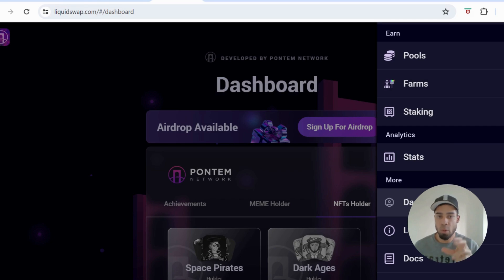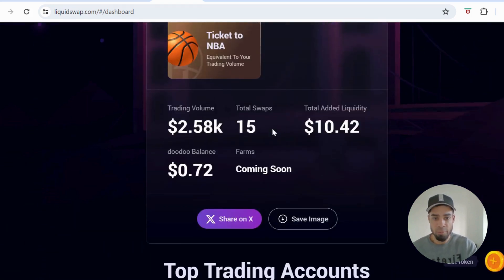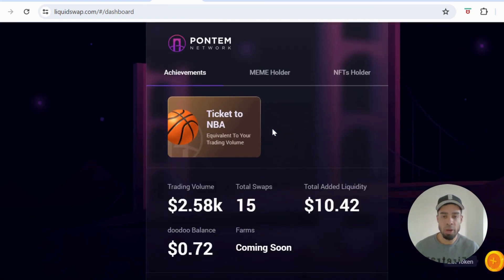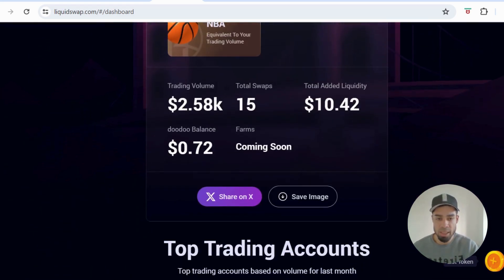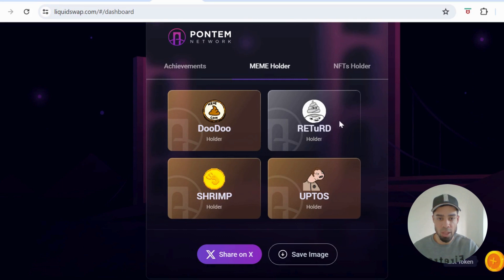Once you've done that, come over to Liquid Swap, which is a Pontum platform. If you go to the dashboard, it lays out basically what they're looking for in the metrics for this airdrop. I'm not 100% sure if you're going to need all of these or how many you need to qualify, but we're going to cover as many as we possibly can — your total volume in transactions, the amount of swaps, liquidity added, and they've got meme holder here.